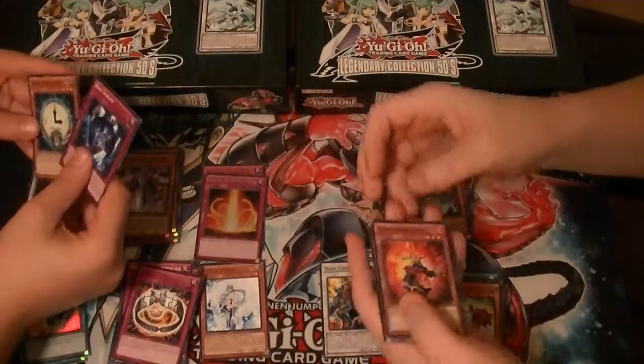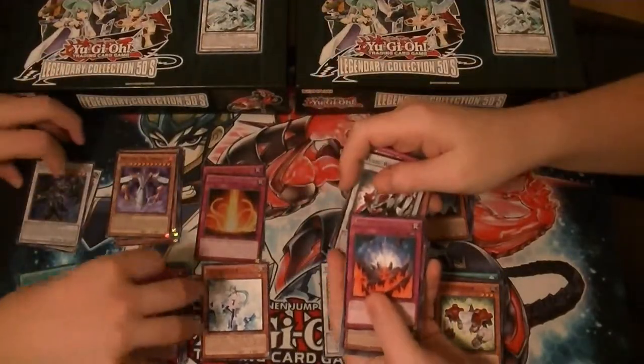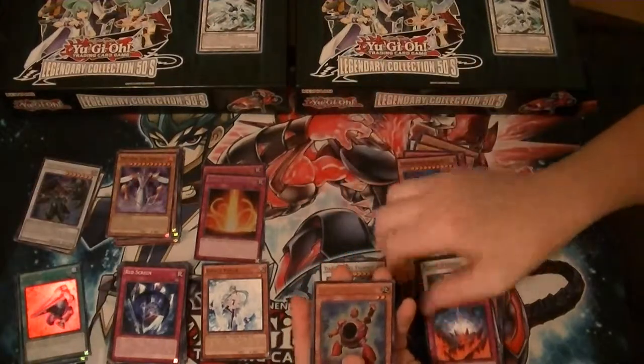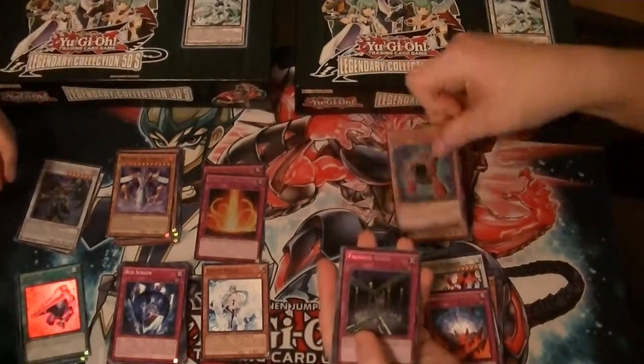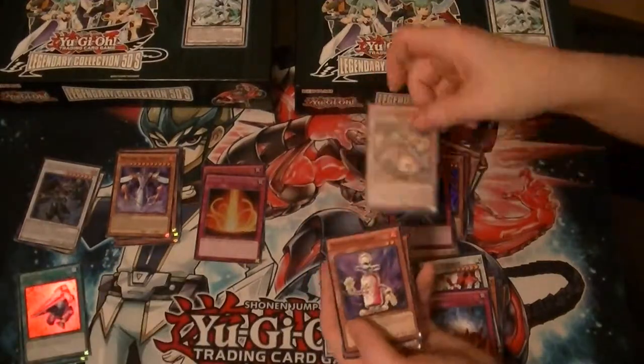I want the other Time Lords to be printed. Got a Rare Earthbound Wave. Ultra Synchron Explorer. Secret Fiendish Chain. Super Mechlord Emperor Grinnell.